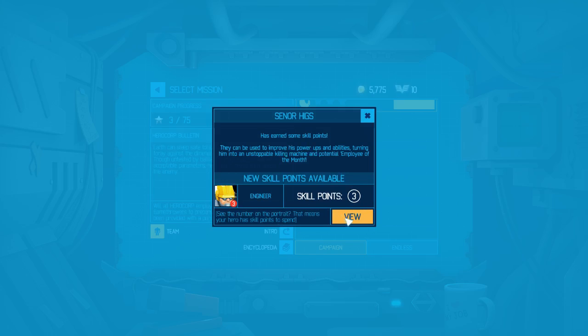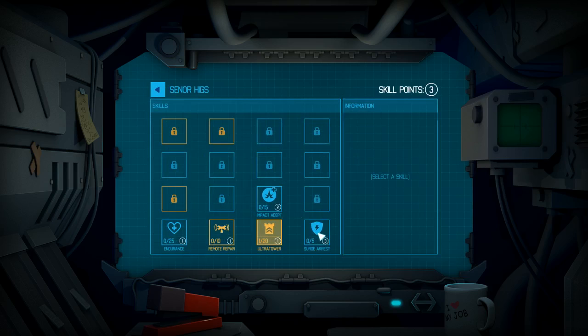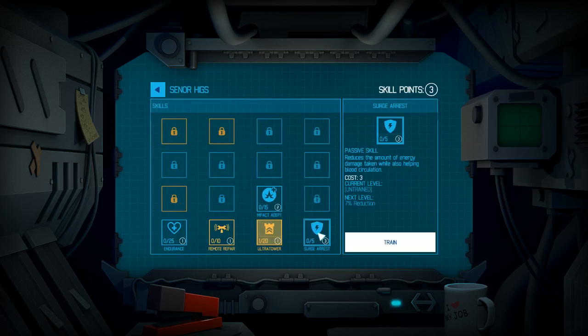So we've got three skill points. Let's look at some of the skills. We have Surge Arrest — it's a passive skill that reduces energy damage taken while also helping blood circulation. Impact: equipped impact weapons do extra damage. I already know about Ultra Tower. Remote Repair instantly repairs a selected tower — there's a 24-second cooldown so it takes a little while.